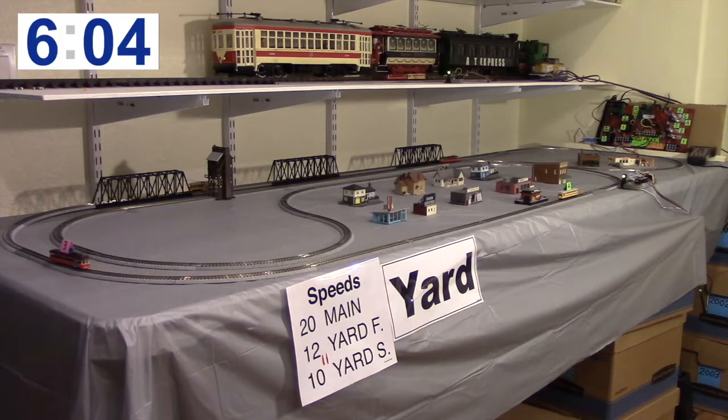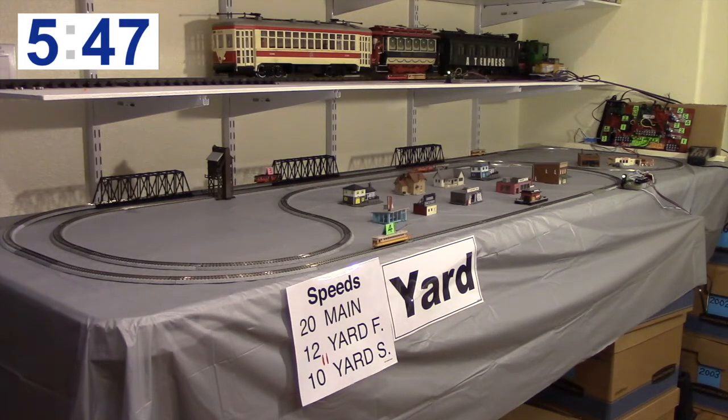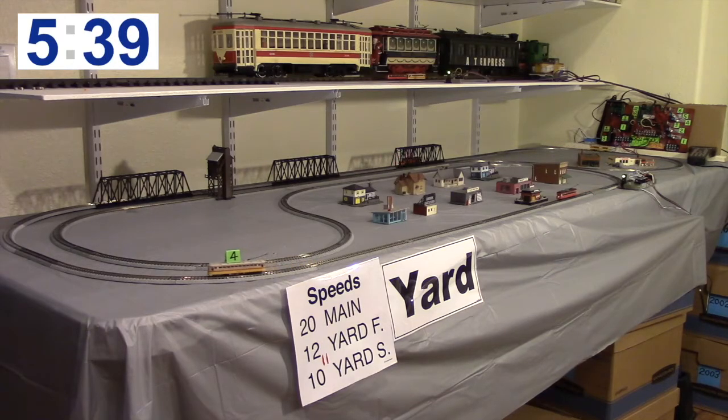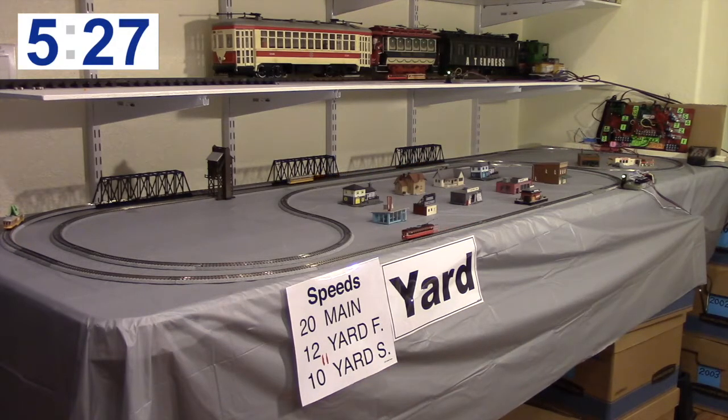The logic is: we keep one car up front on the mainline running fast at speed 20, and keep the other cars behind it running at slower speeds like 10, 11, and 12 so they stay to the rear. When that front car comes in across the detector — you can see car one coming now — it slows from speed 20 down to speed 10. We then speed up what's now the front car, the yellow one, to speed 20, and bump the other cars up just one speed notch, but they're still running slow.